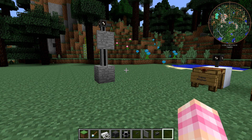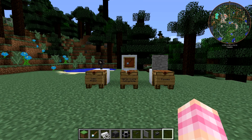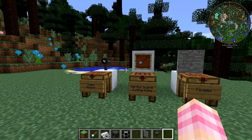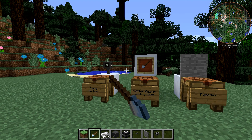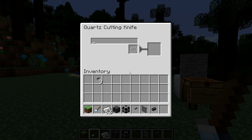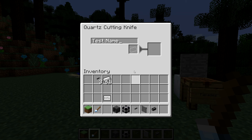That's the main reason I think I would use facades, but you can come up with your own uses for them as well. Now, the final thing that the Certus Quartz cutting knife can do for us is create inscriber nameplates. If you hold it in your hand and right-click, you'll open a GUI. In this GUI — it should remind you a little bit of an anvil — you can type a name, then place an iron ingot in here, and you can pull out an inscriber namepress with the name that you just put in.